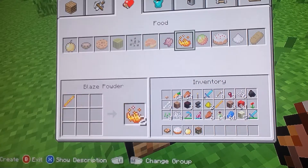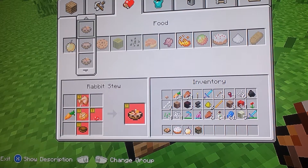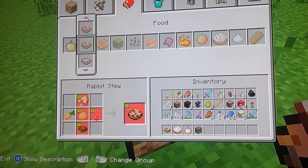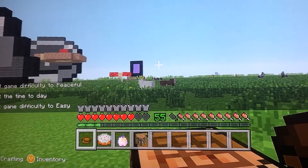So you go into food, on mushroom stew, you scroll up and it can be like this. Rabbit stew: a cooked rabbit at the top, carrot on one side, potato in the middle, any sort of mushroom on that side, and a bowl. That's how you craft the rabbit stew, and if you eat it, it does loads of hunger.